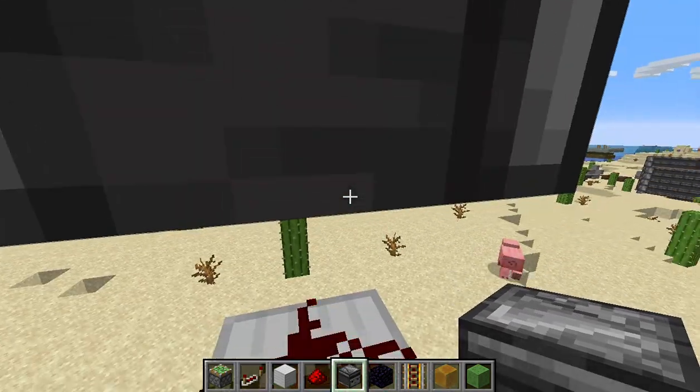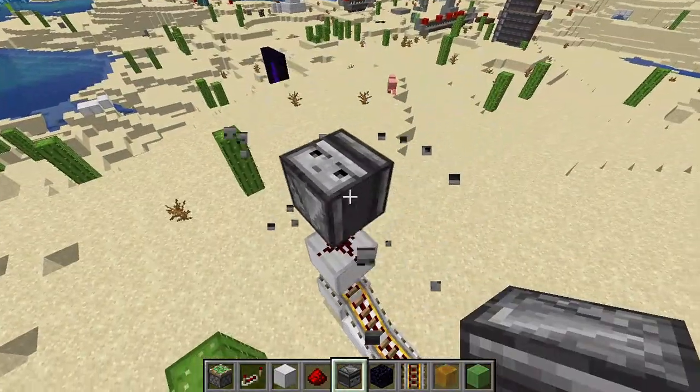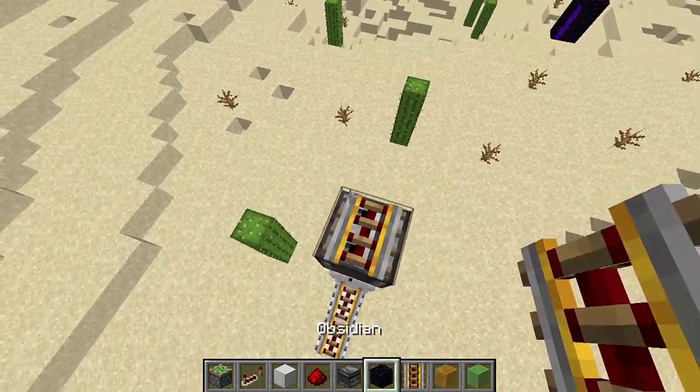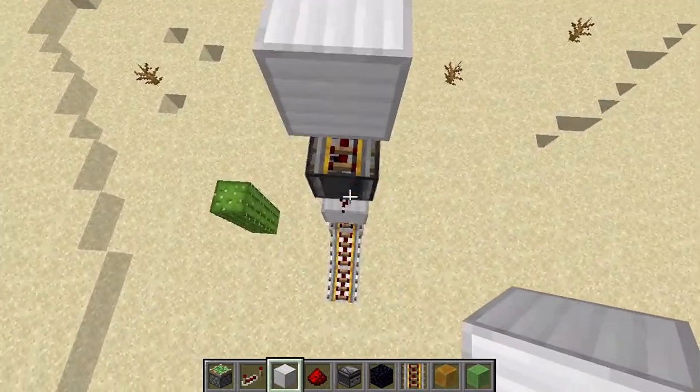Place that like that — it's basically an observer clock. Break the one on the top, and now it's working. It's not going to be activated whatsoever. Place a power rail right there and place a block of iron. That's all you need to do for the activating system.